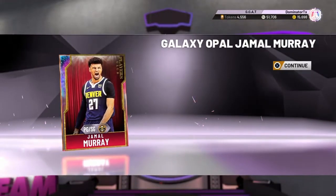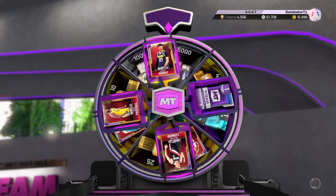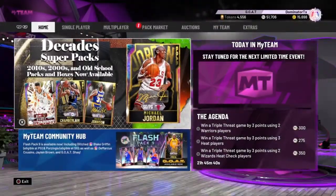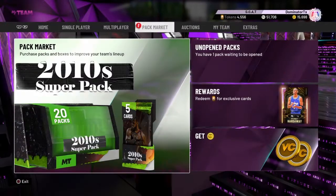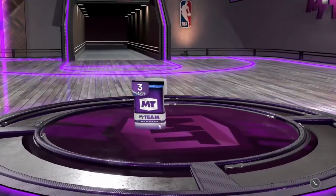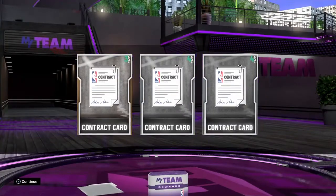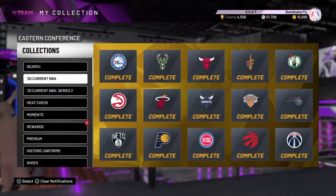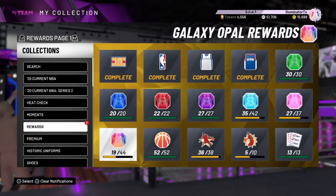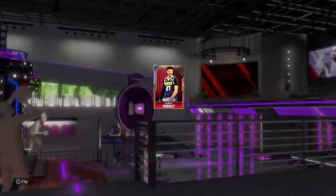Look what I got today — the first Players Club Galaxy Opal Jamal Murray, and he's not in the auction house. So I'd say this is a pretty good W. Let me just open this — three, four, four, three, five, five — yeah, there it is.